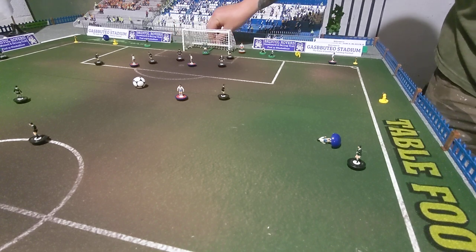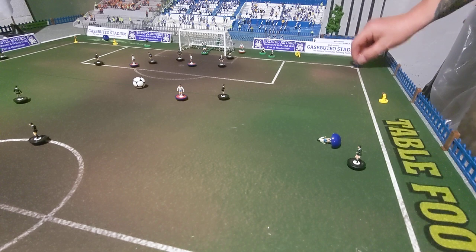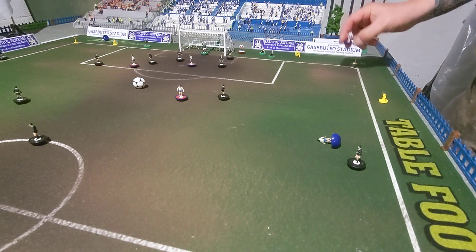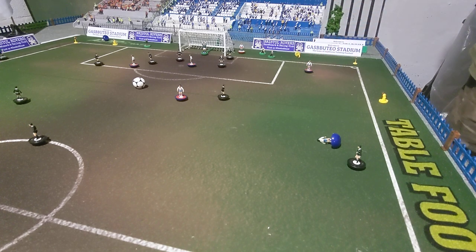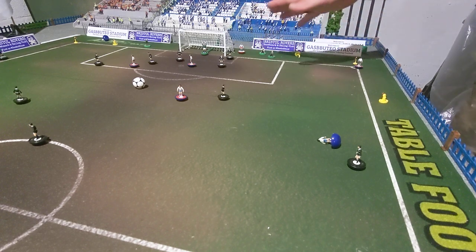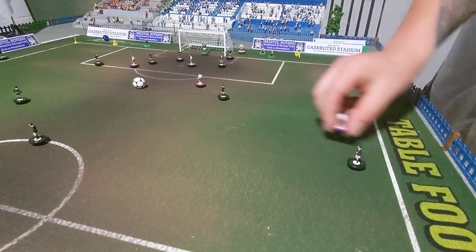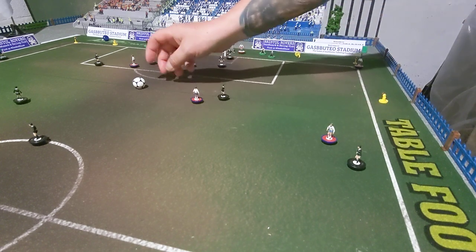So let's summarise corners and throw-ins. Use players on the pitch for both corners and throw-ins. Don't worry too much about crossing lines. Keep 11 players on the pitch rather than adding extras. The things I'm adding from the rules: for a corner kick, each team is allowed three positional flicks with the attacking team going first. For a throw-in, each team has one positional flick, again with the team in possession going first.